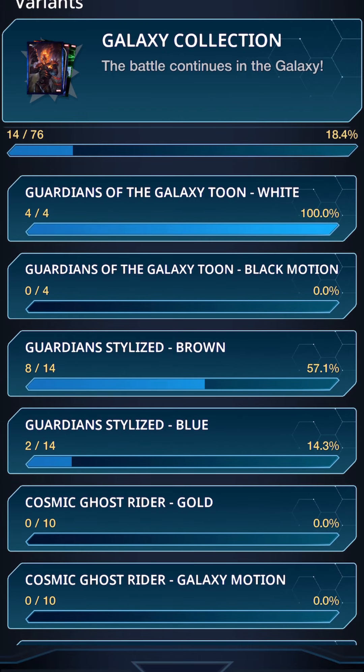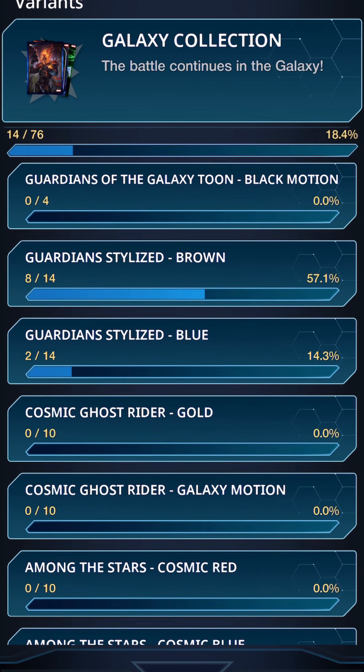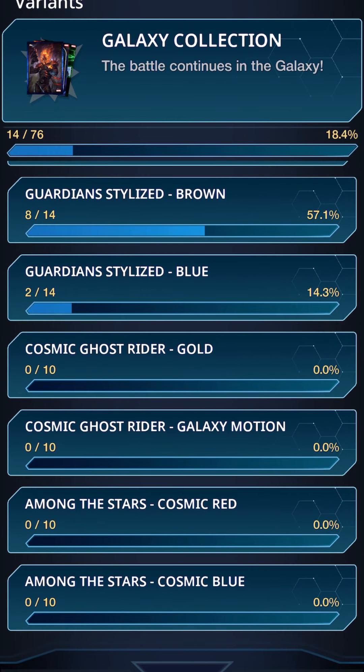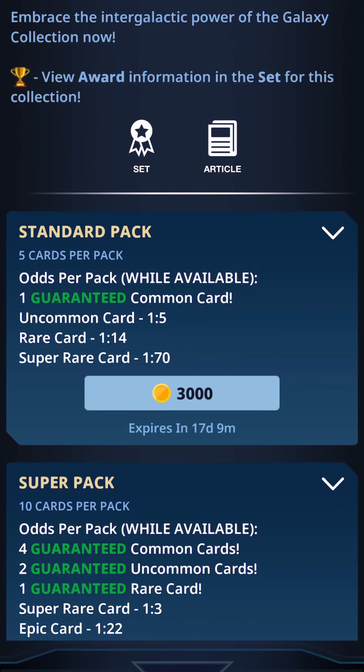We got all of those cartoon Galaxy Toon Whites obviously, and 8 out of 14 of the brown uncommon, 2 out of 14 of the Guardian Stylized Blue, and that is all — a bunch of dupes along the way but we had fun regardless. If you like this video please like and subscribe to the channel. You can watch another Marvel Topps video right here if you're so inclined. Have a wonderful day in the universe and eat a cookie.